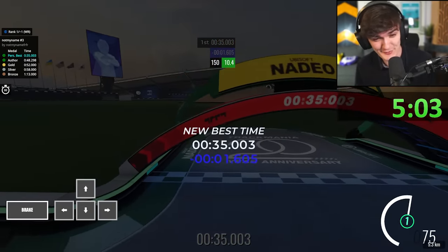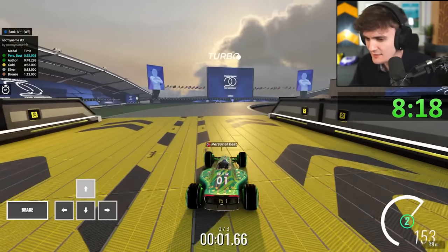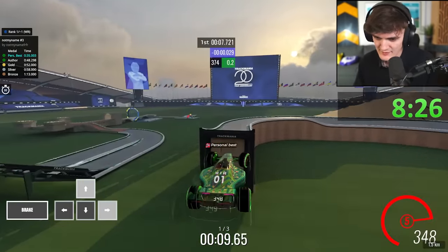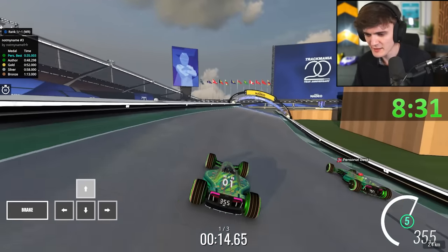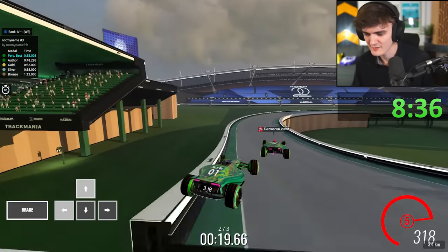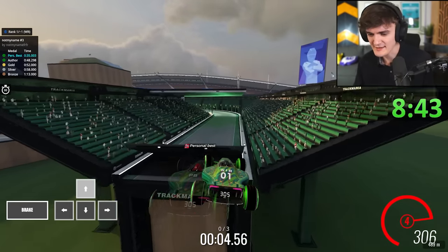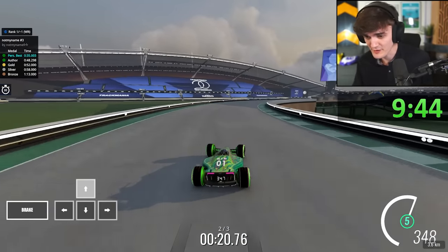I wanted a 34. I actually realized something: usually airtime in Trackmania is what you want to reduce. But here it's better to get airtime — it's a trade-off. You're getting more airtime but a better line for the next turn, and the speed advantage from this is just better. I'm catching up to my PB here. So I will use that to get my 34. There are other spots to gain time, but that's gonna be one of the ingredients. This jump — you should not underestimate it, it's very difficult.